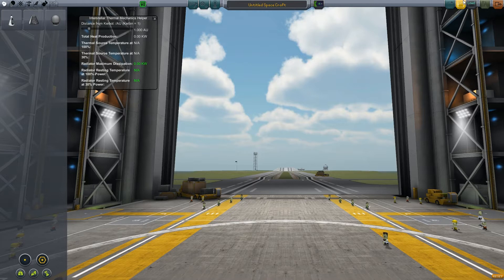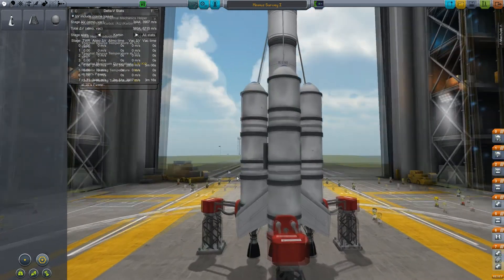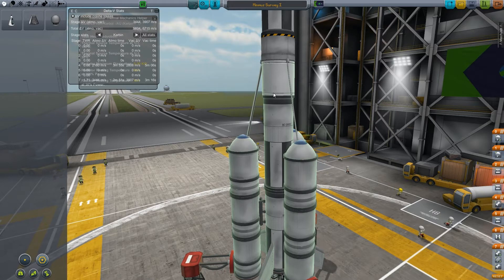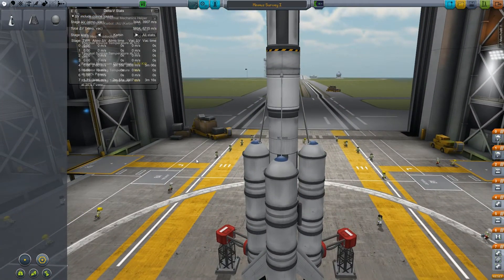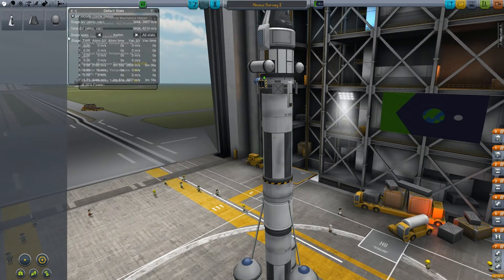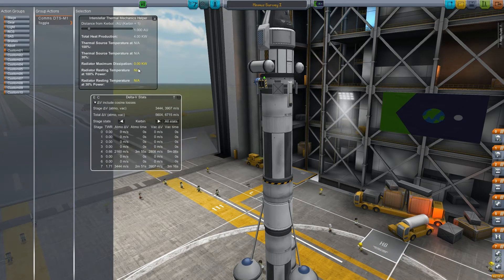So I have unlocked more technologies - we have battery power now, which is going to help with transmitting data back to Kerbin. I basically added a little half fuel tank, or even like a third fuel tank here. I'm hoping this middle section is going to burn long enough - I have not tested it yet. I downgraded just three of the boosters.